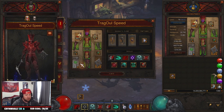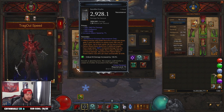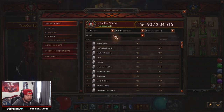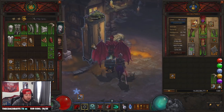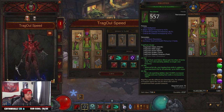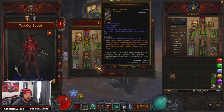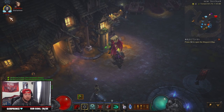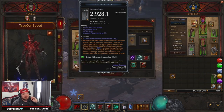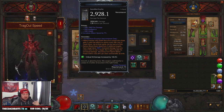I think it's even cleared GR 150 on the PTR — let me double check — yeah, 150, no problem. This build is very very strong. For speeds it's going to be tough unless you have everything really augmented and high paragon — I'm only 1500 — so you're typically going to be clearing GR 90s or GR 100s in two to three minutes.